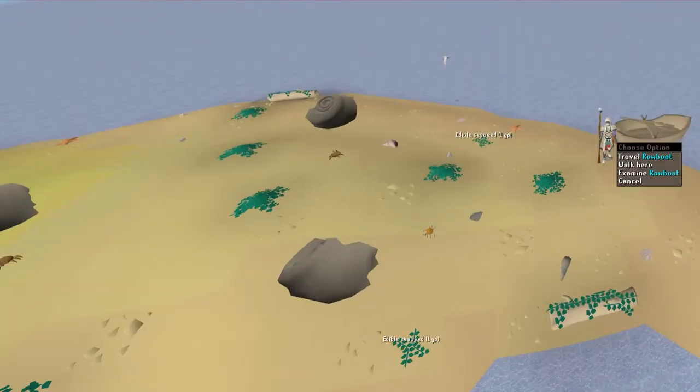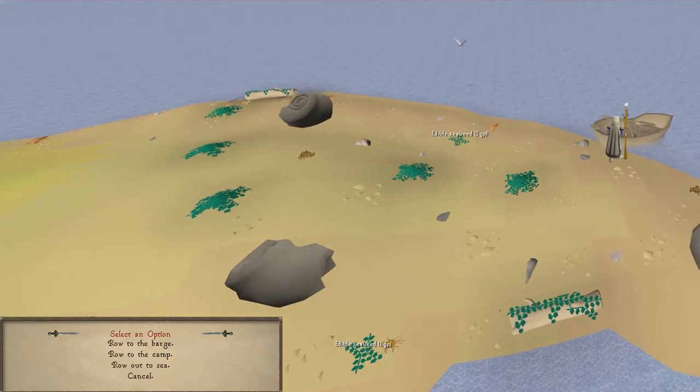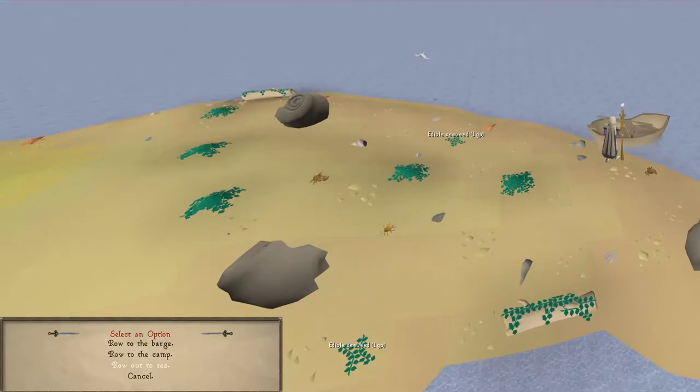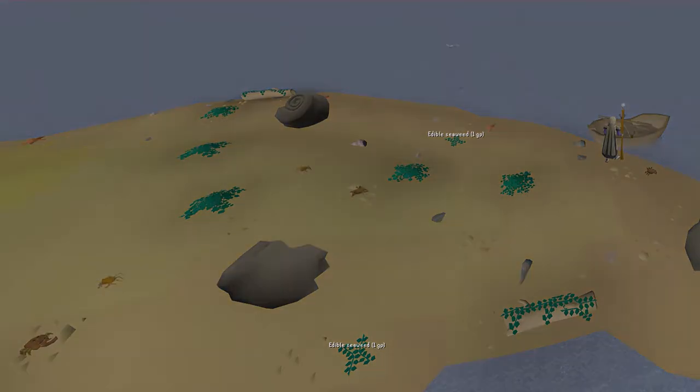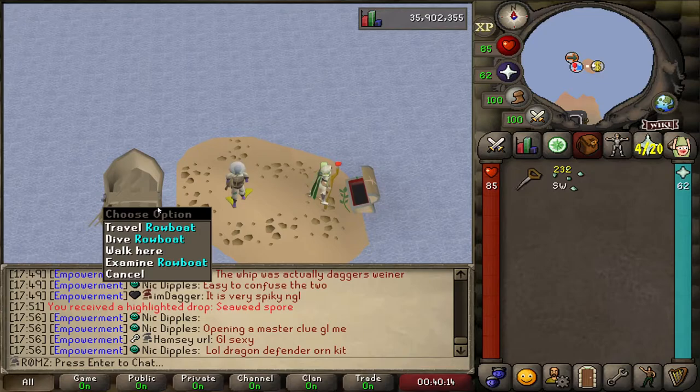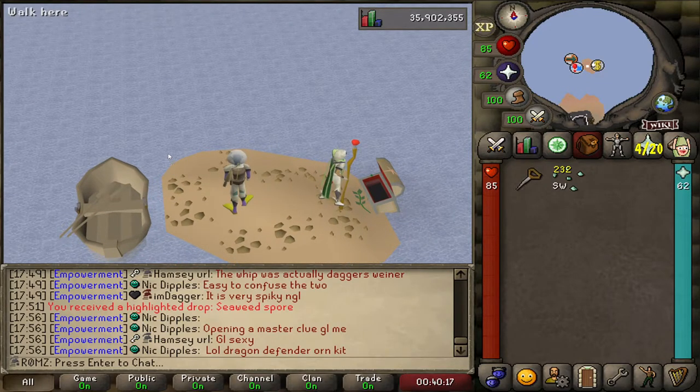Once you're here, there will be another small rowboat. Right-click that and click Row Out to Sea. This will take you to a tiny little island with just a bank chest and a rowboat. On this little island we can right-click the rowboat and click Dive to access the underwater area.